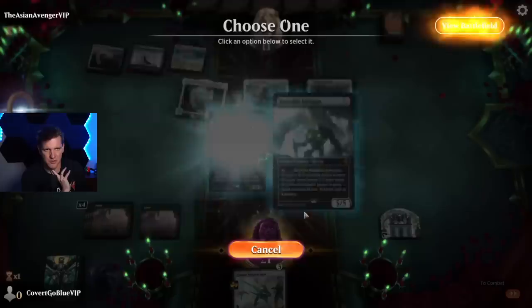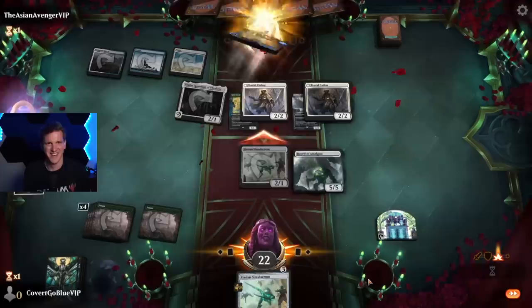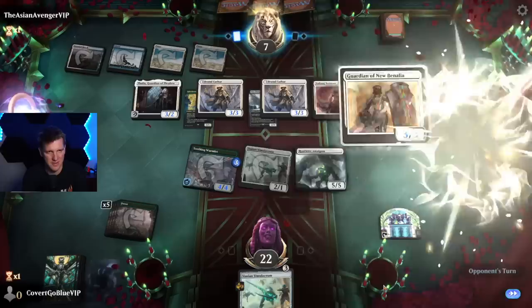Let's see how many Brutal Cathars you have. It's always another one — the answer is always another one. Thalia, you coming in? We get to play our Root Wire Amalgam on the non-prototype side — big old 5/5 that can become a 15/15 with haste. Oh man, oh baby — 7 to 22! What? What you got? The Veteran.